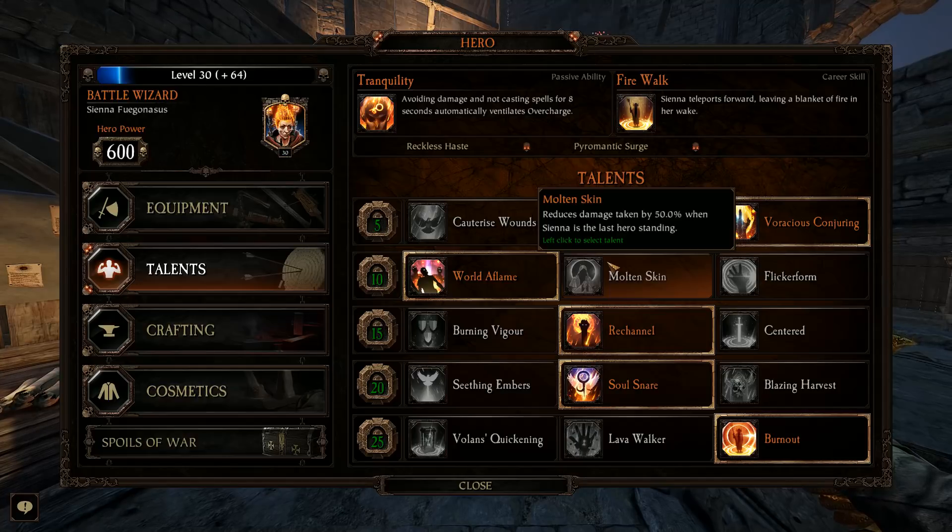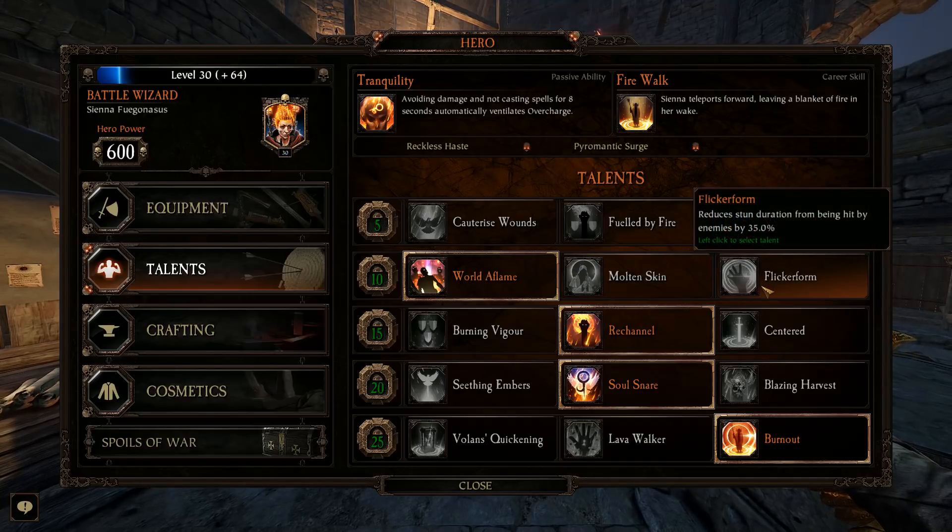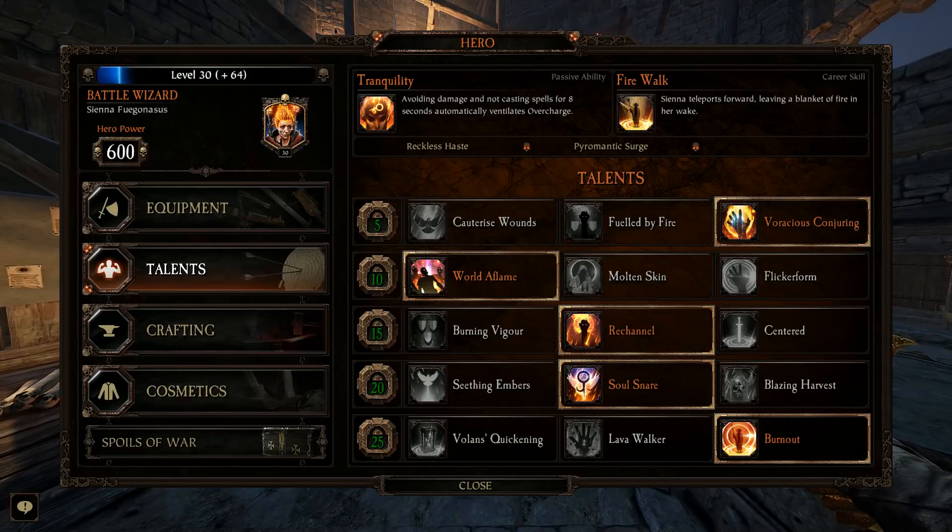When it comes to Molten Skin, I don't see that as a very viable option. If your Battle Wizard is the last person standing, you should probably rethink your group comp, or scale back and go down a difficulty — it's just not very good to use. Stun duration from being hit by enemies is also not something you're going to want all the time, because the idea is to stay away from enemies. You don't want to be in the middle of the fight all the time. Otherwise, you wouldn't have Fire Walk.